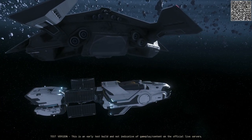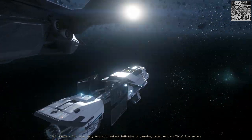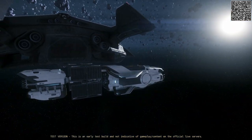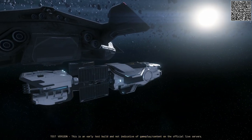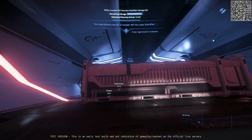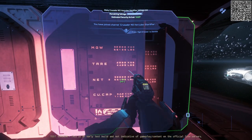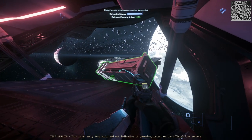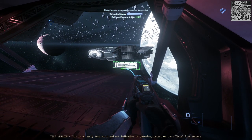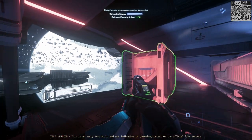Now let's quickly jump to the 3.20 PTU patch where I want to show you the new 16, 24, and 32 SCU cargo boxes, and finally a feature which lets us make a proper decision on which boxes to take or leave when we have limited storage space. We are now in 3.20 PTU and this is again a personal 30k salvage contract on Yela, this time with an M2 Hercules. So let's see what we have inside.